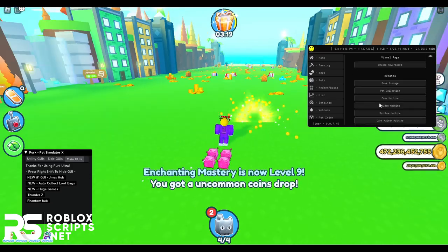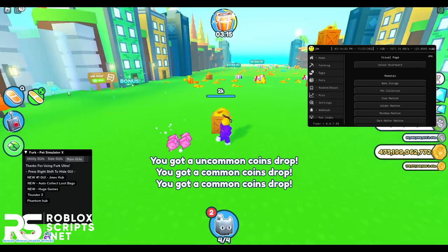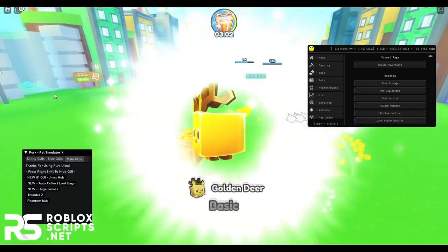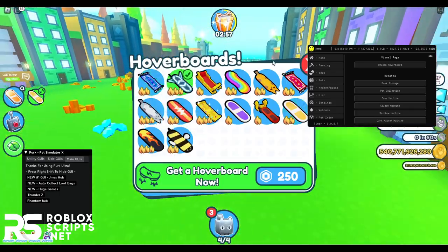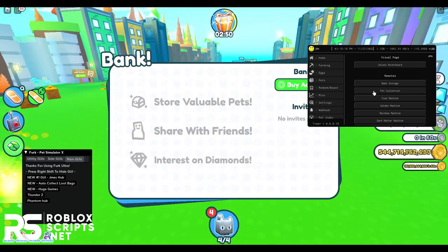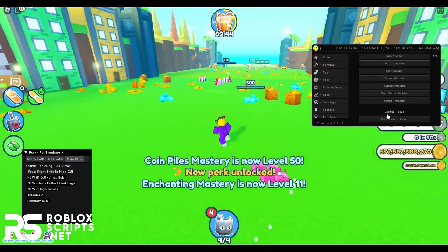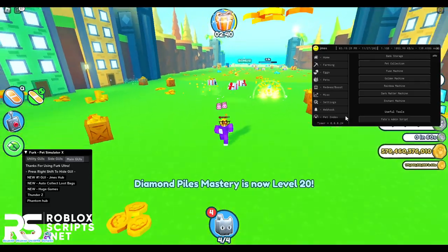Next you have the Misc tab with a lot of stuff. You can unlock your hoverboard here — it gives you the hoverboard visually for free, but you can't actually use it to move around; it's just visual to troll your friends. You can also open the bank storage, open the pet collection, and there's even a fake admin script that gives you admin commands in the game.